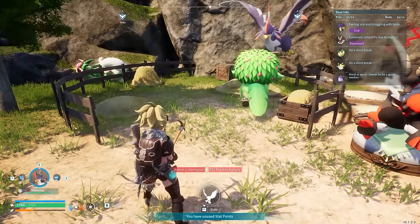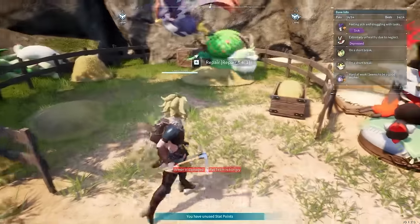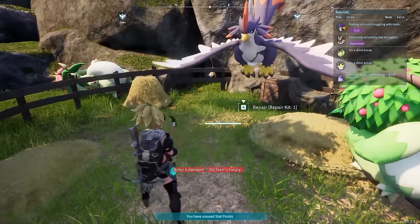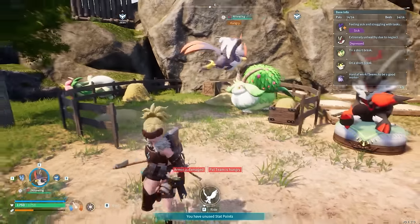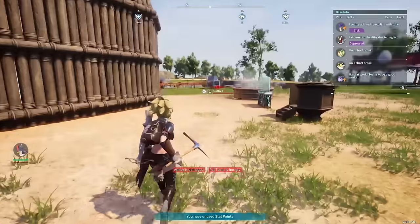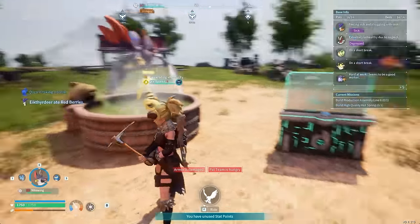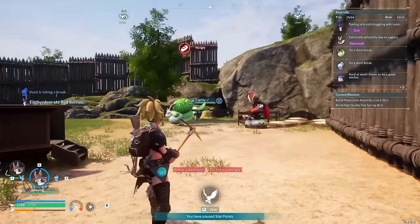One of the things you're going to need a lot of early on is blue spheres, and an easy way to get those is to get some Vixens, put them in your base, and assign them to the sphere production station. They'll just produce blue spheres over and over for you — you'll have way more than you need. That's great when it comes to needing to catch 10 of each pal.